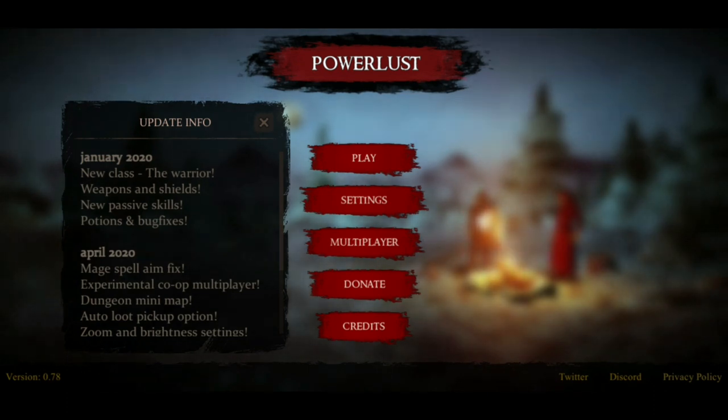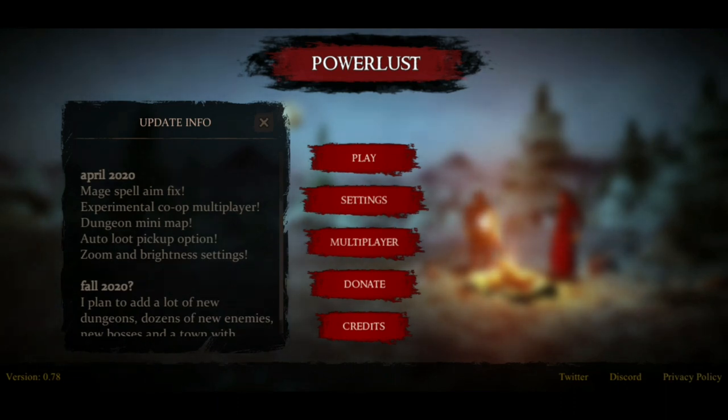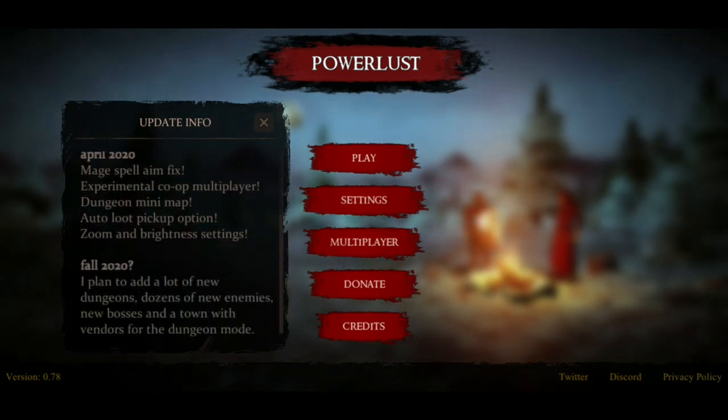I know this game is still very early in its development from what I've been able to gather. There's been a few updates, bug fixes, things like that. So as you look through the update info here: January 2020, new class — they've added a warrior, shields, passive skills, potions and bug fixes.